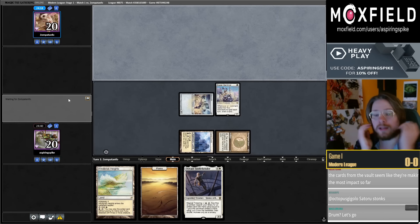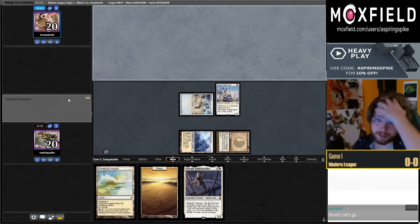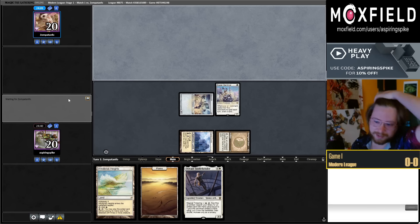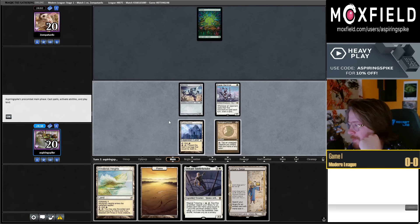I was working on the deck a lot yesterday and I didn't have Springleaf Drum in my draft for a long time. As soon as I added four Springleaf Drums I was like, 'oh, this deck's nuts.' Opponent's probably playing Amulet Titan, which I think is good news for us with this hand.